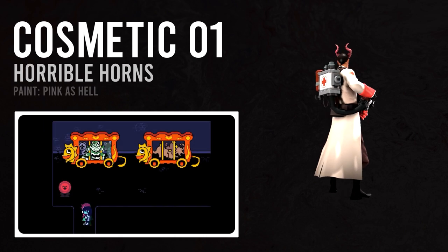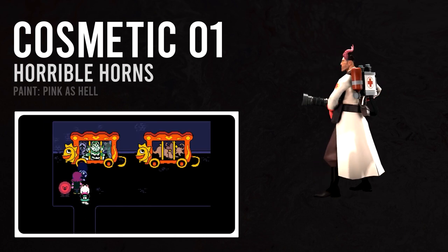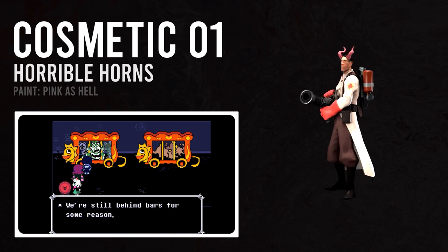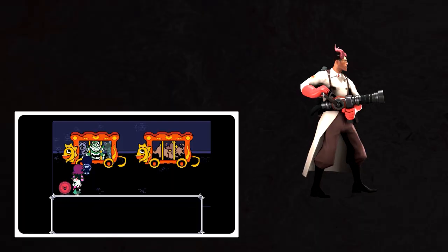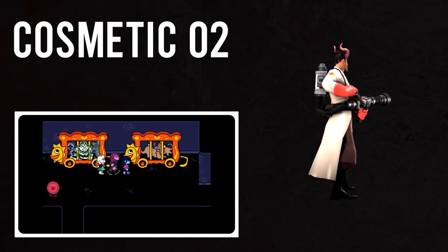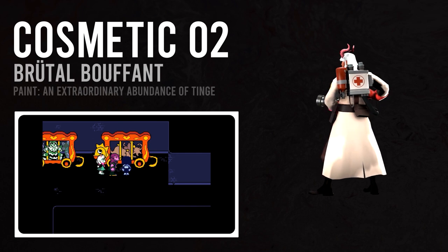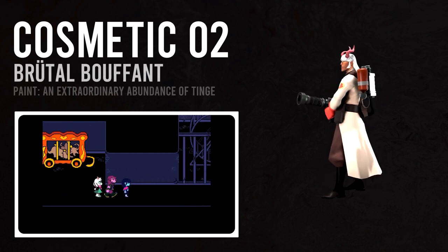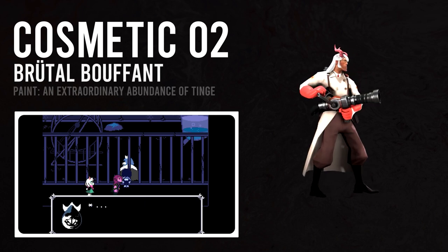We're going to paint them pink, of course, and bask in the glory of Medic's Horrible Horns design actually having two paintable horns. Let's bring a little bit more Fluffy Boy into our Medicinal Maniac. The Brutal Bouffant, painted white, allows us to capture both Ralsei's little hair tuft and also reference the silhouette of the Darkner's Nubian goat-like floppy ears.